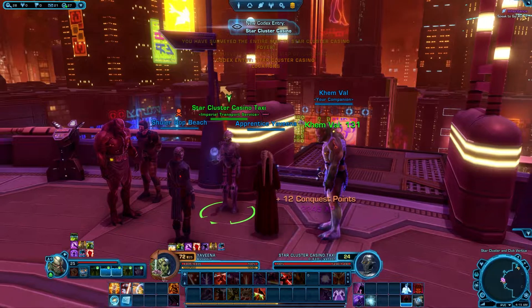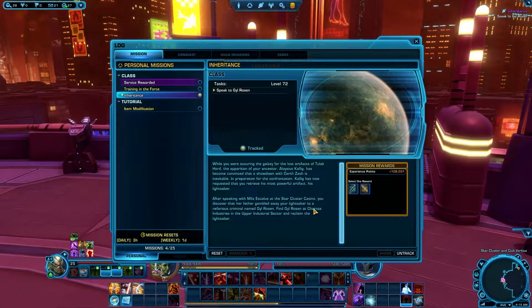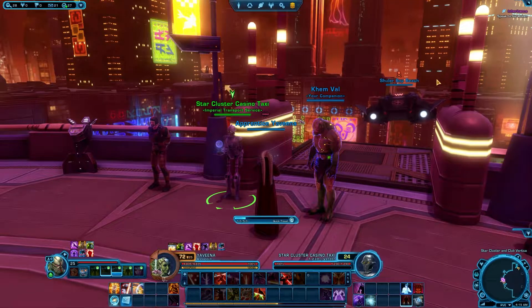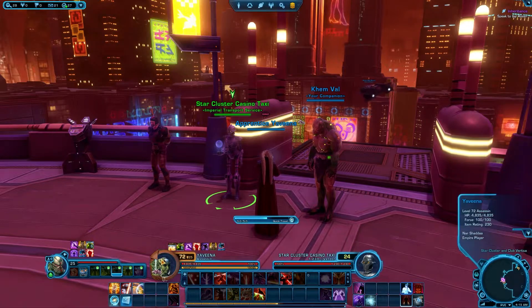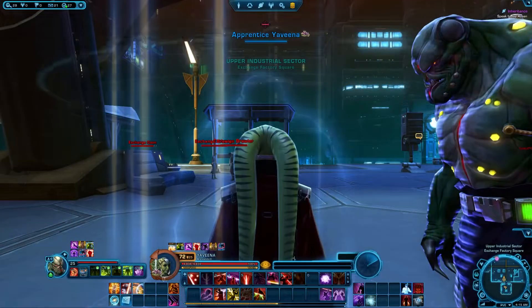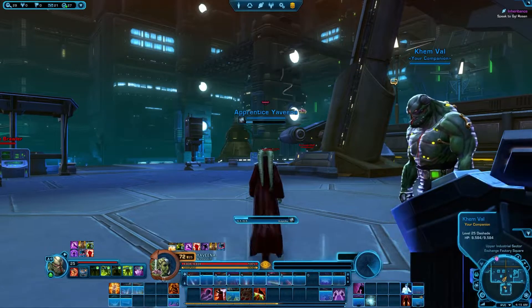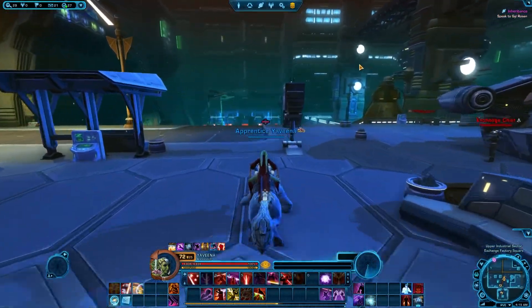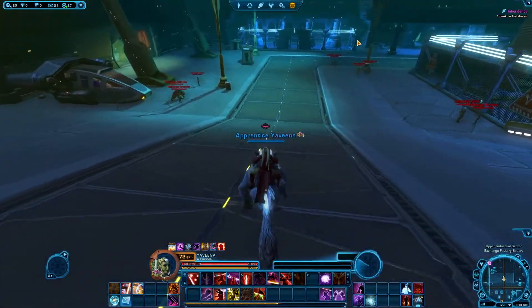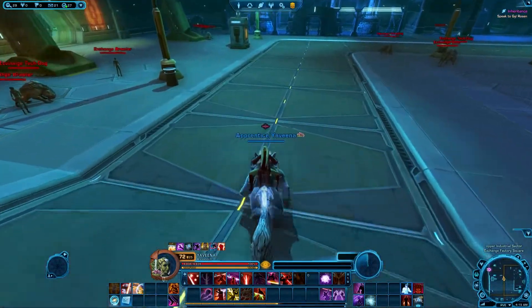I can just fast travel — Upper Industrial Sector. The med center is closer to where we're going. That feels great. Reading the game like that — I feel like a god.